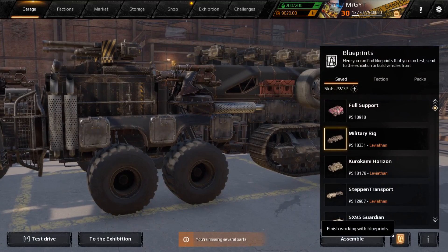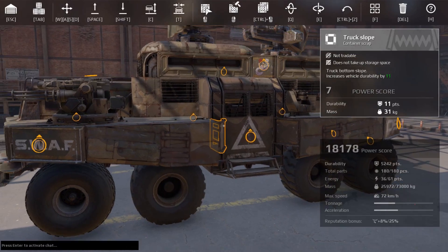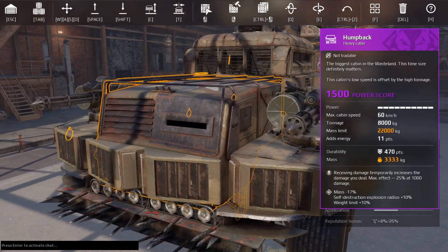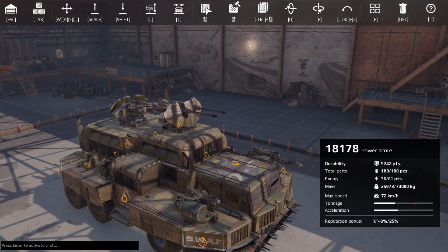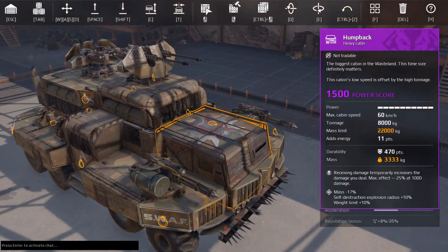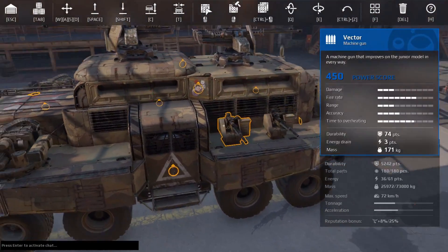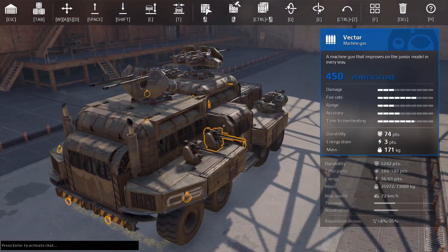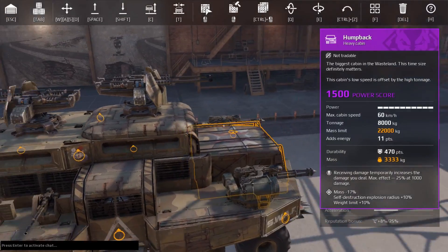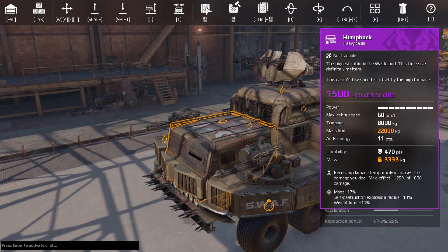Alright, that was Military Rig by The King's Wit. Next up we have Kurokami Horizon by Madaka Kurokami. There's a very diesel-punky, big-rig feel here. Look at the nice fendering and angling of all the structural parts on this thing — it makes it look really, really clean. Instead of a focus on cannons, this one has a focus on...